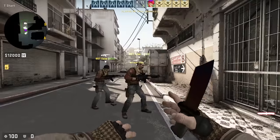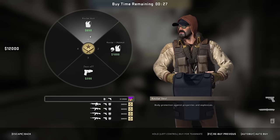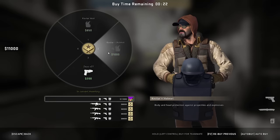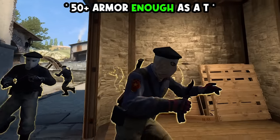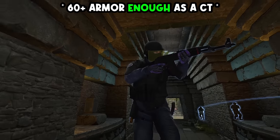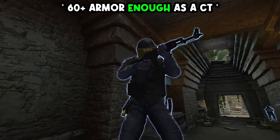Many pros still waste money rebuying armor when they actually don't need to. You mustn't rebuy your armor plus helmet when you have 50 or more points left playing as a T, and around 60 or more points left playing as a CT — otherwise you are just wasting big money.